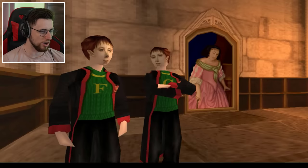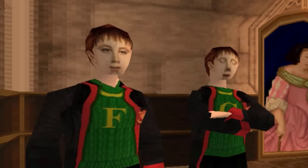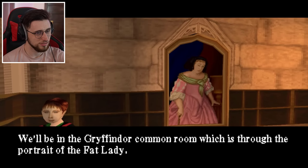Look at that scar - you must be Harry Potter. I'm Fred Weasley, and this is my brother George. We have a proposal for you. In Hogwarts, there are special portraits. They look amazing. And behind these special portraits are prizes. But of course, not just anyone can open up the portraits - you need to know the password. He did say he was rusty. We'll tell you the password: Earwax. We'll be in the Gryffindor common room, which is through the portrait of the fat lady.